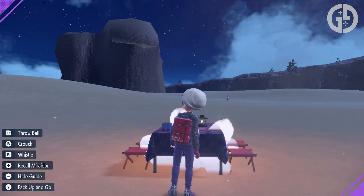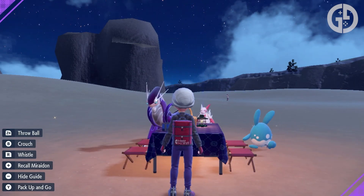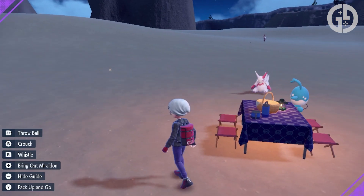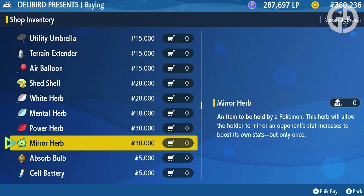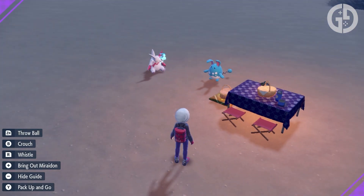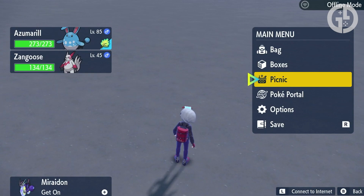To teach Belly Drum, you need to put your Azumarill into a picnic with another Pokémon that knows it, while it's holding a Mirror Herb and while it has a spare move slot available. This is basically because of how egg moves work in Scarlet and Violet. Give Azumarill a Mirror Herb — you can pick one up in Cascarrafa's Delibird Presents store — and make sure you've deleted one of its moves so it only has three available. Then put it in a picnic with only a Hariyama, Iron Hands, or Zangoose that knows Belly Drum. They all learn it by level up, so it's not too difficult to do. Have a picnic with the two Pokémon, and Azumarill will learn Belly Drum.